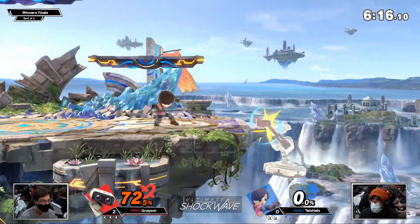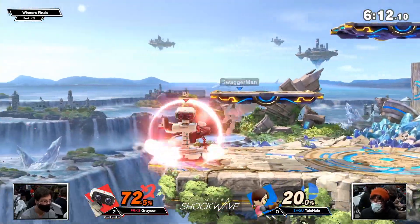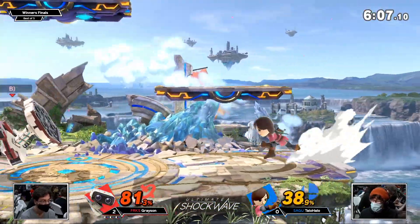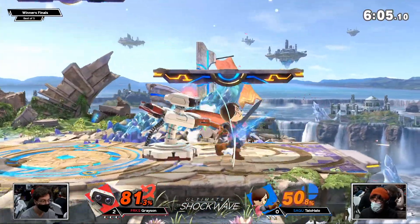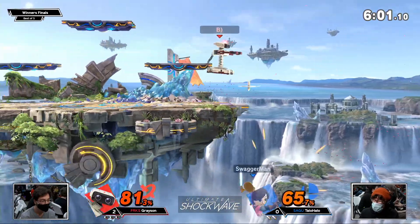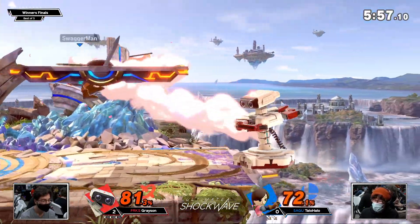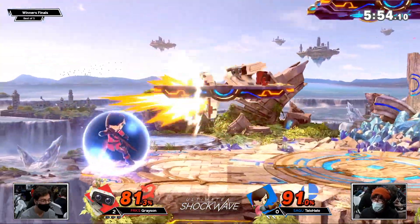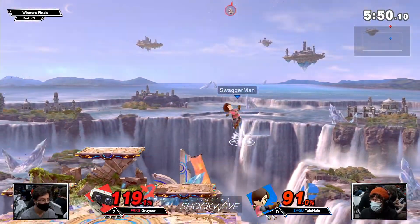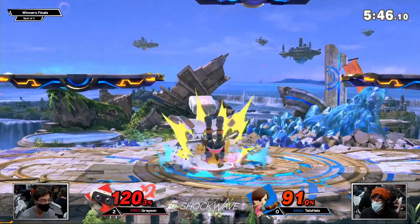He's like, this is my space. Every time he moves forward, everything behind him on the stage becomes off limits. This stage just becomes smaller and smaller for TayloHalo. The nair on the shield into the down tilts — what do you do as Mii Swordfighter here? Right as we start talking about the up-b, he starts panic up-b-ing a lot. Not enough — not enough because Rob is big, which also means that he's heavy. Now we're in that weird range where there's just enough rage where it doesn't look like it's going to connect at all.